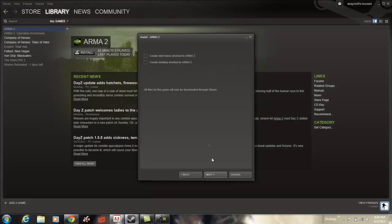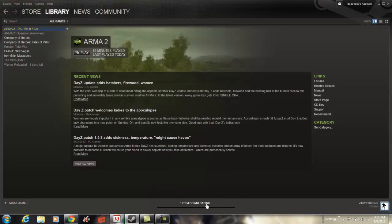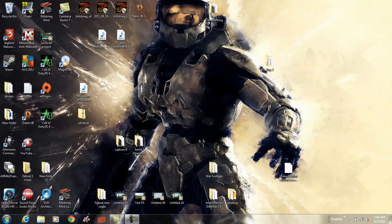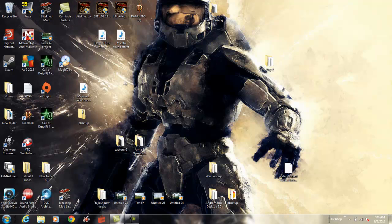Now I'm going to download just Arma 2 alone, not Operation Arrowhead — just Arma 2 by itself. This Steam window is not in administrator mode right now. After it downloads, exit out of Steam — when it's done downloading, exit out of Steam. Do not install it yet.